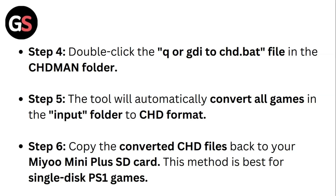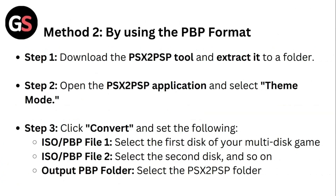Step four: double-click the 'cue or GDI to CSD' .bat file in the CSDMan folder. Step five: the tool will automatically convert all games in the input folder to CSD format. Step six: copy the converted CSD files back to your Mio Mini Plus SD card. This method is best for single-disc PS1 games.